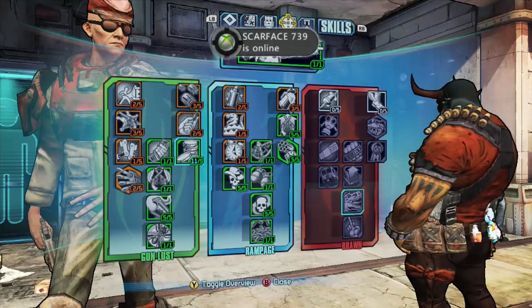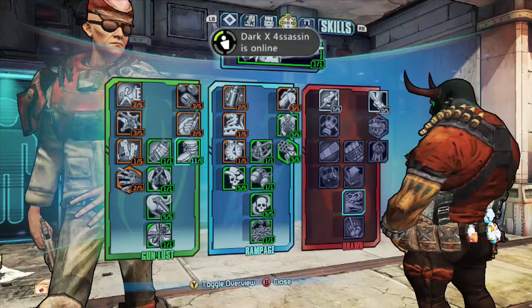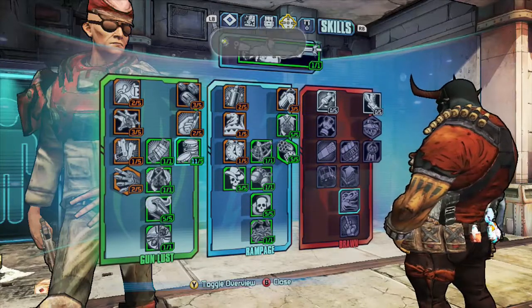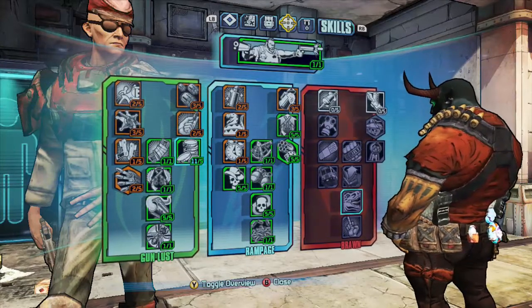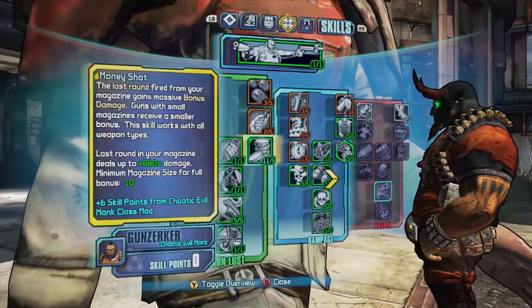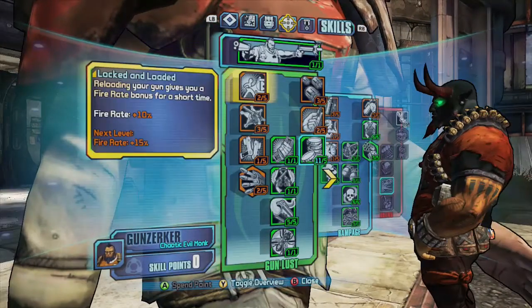It's not a bad class at all. This class takes out Invincibles very, very quickly — probably the most overpowered character in the game. Everybody uses the Gunzerker with two Unkempt Harolds, or an Unkempt Harold and a Grog Nozzle.